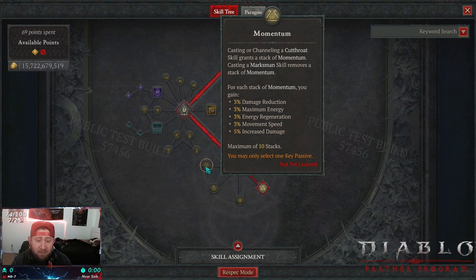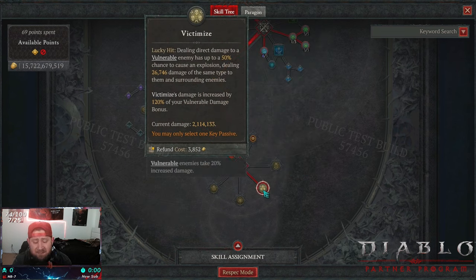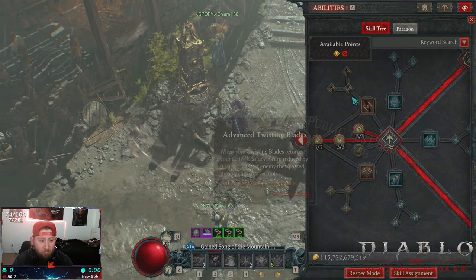Momentum is perfectly fine — you can definitely do all content with it. You can't really push super high in the pit, at least on the PTR, with either of those in my testing. But now Victimize is back. We did briefly test this before, and now it's confirmed. Big shout out to Wuju — I'm a big fan. Victimize works hand over fist.